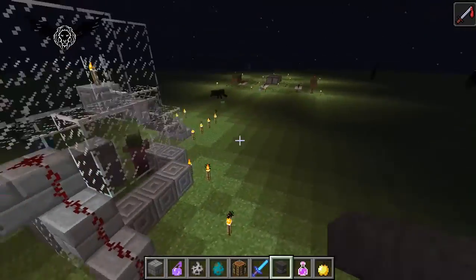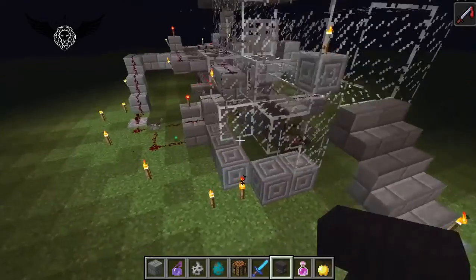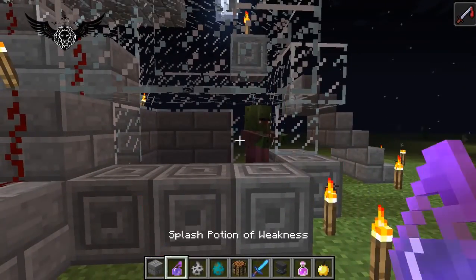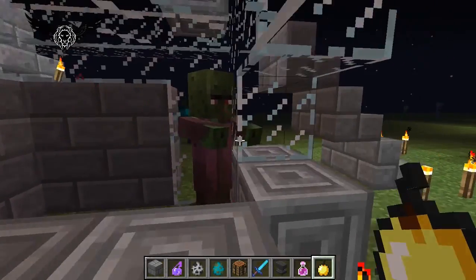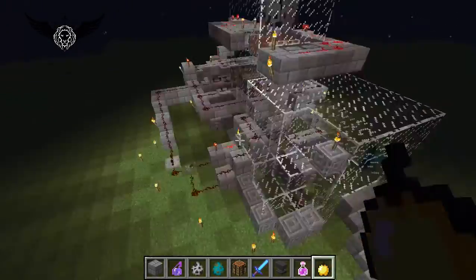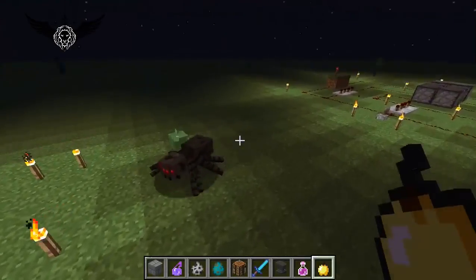These are actually four blocks — two-by-two blocks — and they're gonna push the zombie villager. Here is your taming area: you can toss a potion of weakness at him, then feed him a golden apple, and wait for a while and you're gonna have a villager.